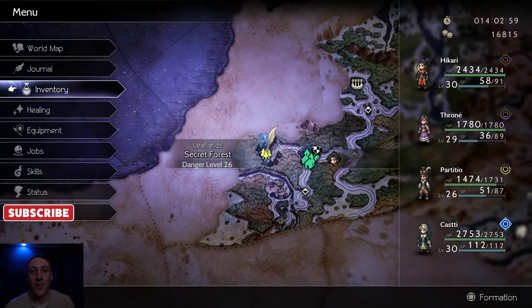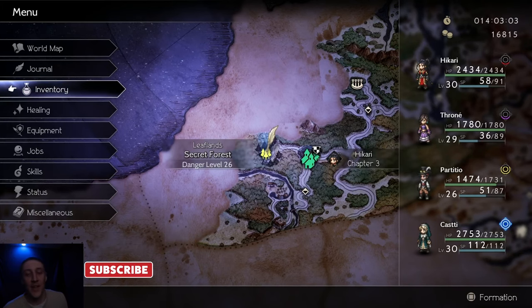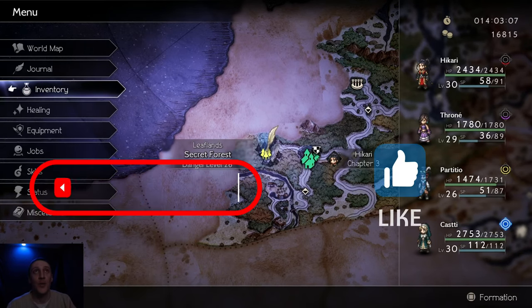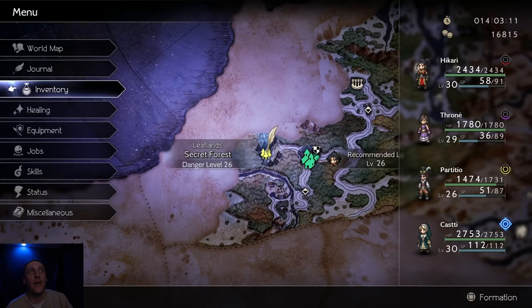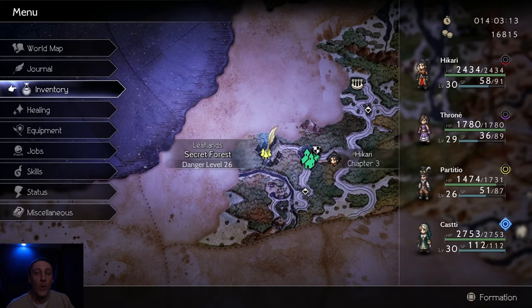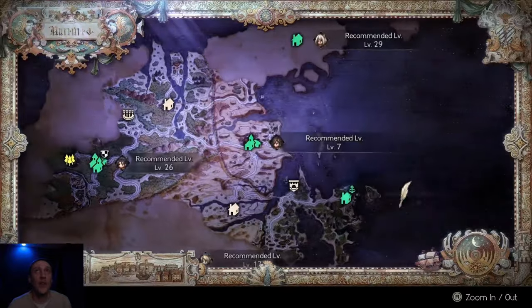Hey everybody, welcome back to the channel — Game On, where we just keep on gaming on. My name is Lucky and we've got more Octopath Traveler 2 today. This is episode 26 of the Let's Play. Last episode was so cool — we spent 100,000 leaves with Terry the Shipwright on Totohaha Island and bought a ship that we can use to sail anywhere in the ocean. So what that did was unlock all sorts of cool places we can go.